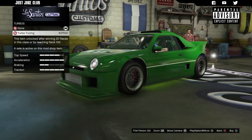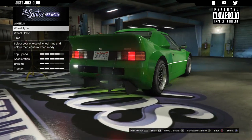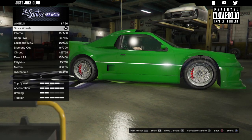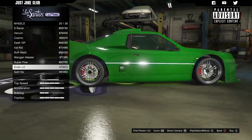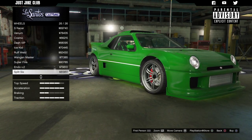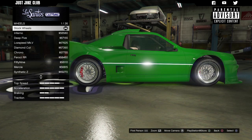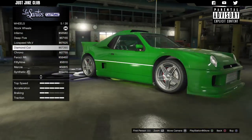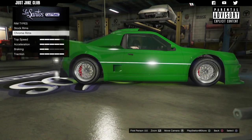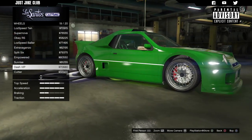Then we're going to move on to the turbo and get turbo tuning. For the wheels, the stock ones are actually pretty cool but I'm going to change them. Starting in the sport category chrome — actually, I'm not sure these suit the car better than the stock ones. I think it looks nicer with more of a high-profile tire. The stock rims are doing a pretty good job and changing to anything in the sport category might ruin the look.